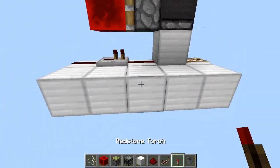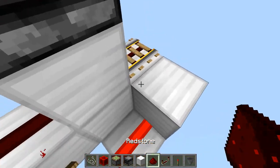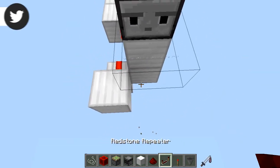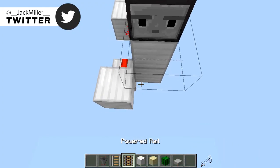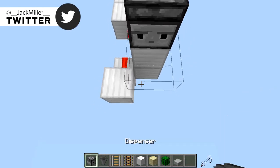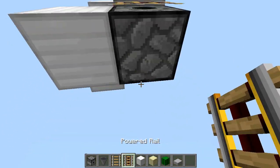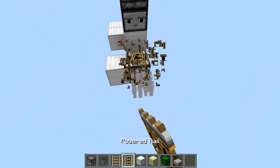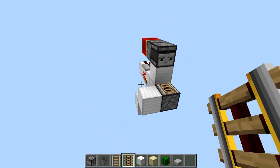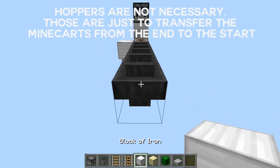Then go over here, break this block, add a redstone torch, and place a block with redstone dust going into it. Replace that block with a dispenser — make sure it's a dispenser and not a dropper, so keep that in mind. Then place your powered rail back and the whole structure is complete.